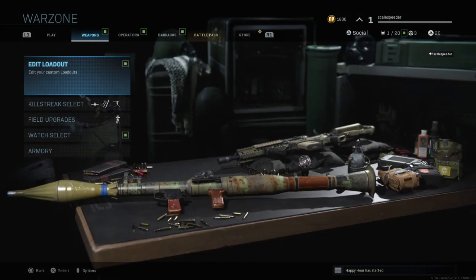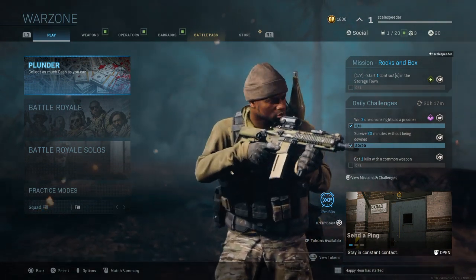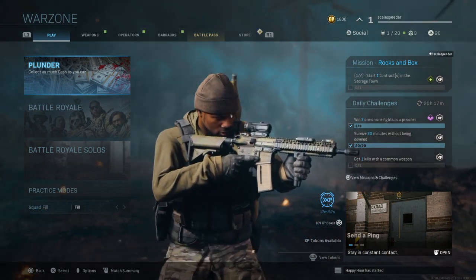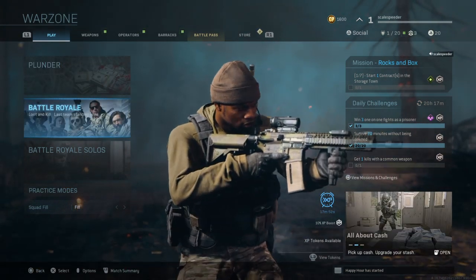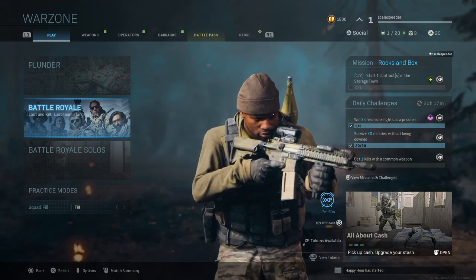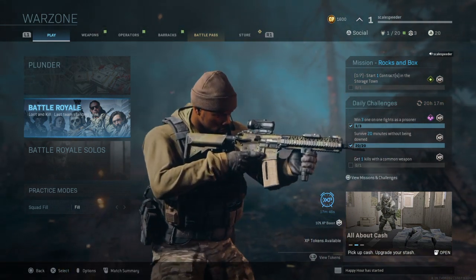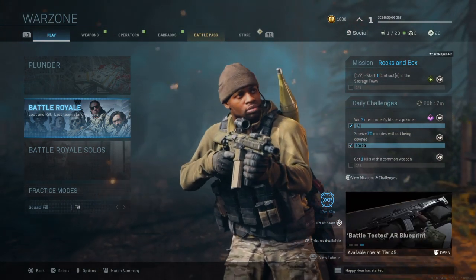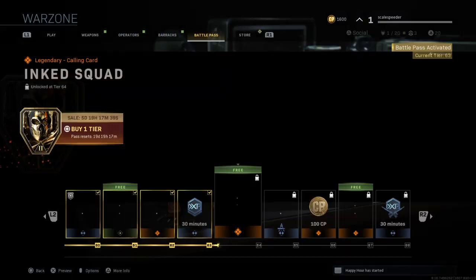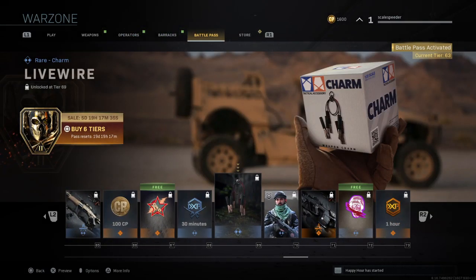When you go into Plunder you can choose to dive in with that particular loadout, or in Battle Royale you can pick up that loadout from a custom loadout drop when you buy the drop marker. Blueprints are a really cool way of accessing guns with attachments you haven't unlocked already.